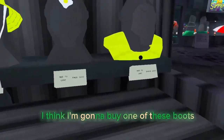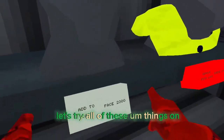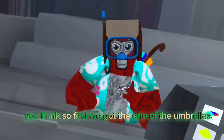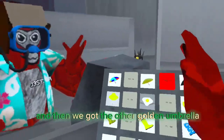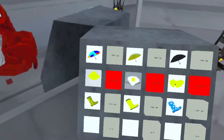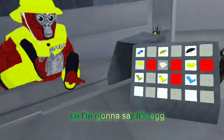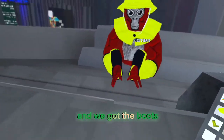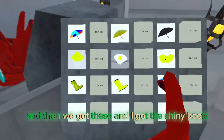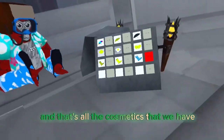So we have — I think I'm going to buy one of these boots. Let's try all of these things on. Here we got one of the umbrellas, and then we got the other golden umbrella, the shiny one. Then we got a black umbrella. We got the yellow gear, the yellow hat, and the egg — it looks like an egg to me, so I'm going to say it's an egg. We got the eggs, the vest, and the boots. Let's take all of these off. And then we got these — the shiny boots, the cloud boots. And that's all of the cosmetics that we have.